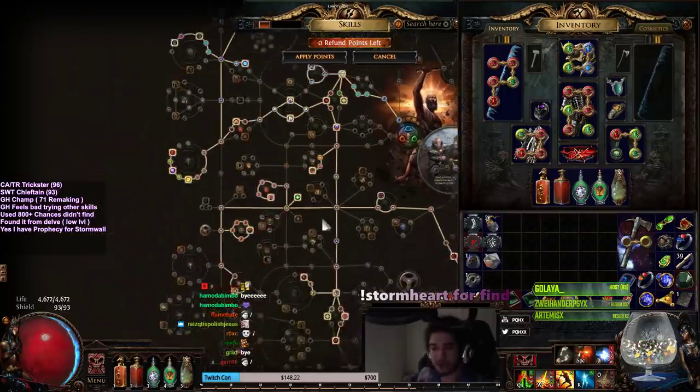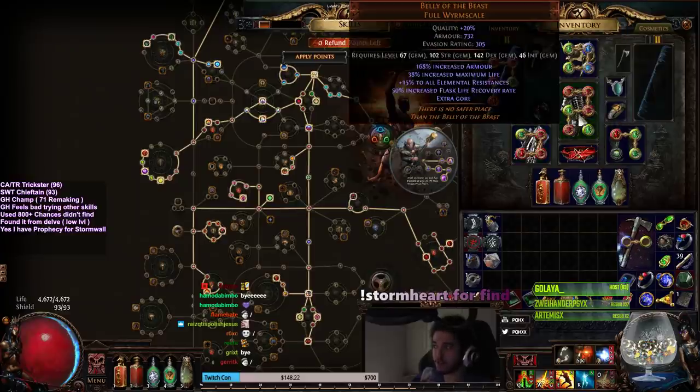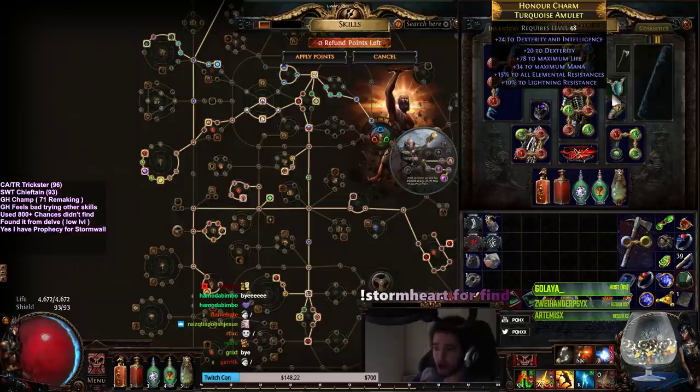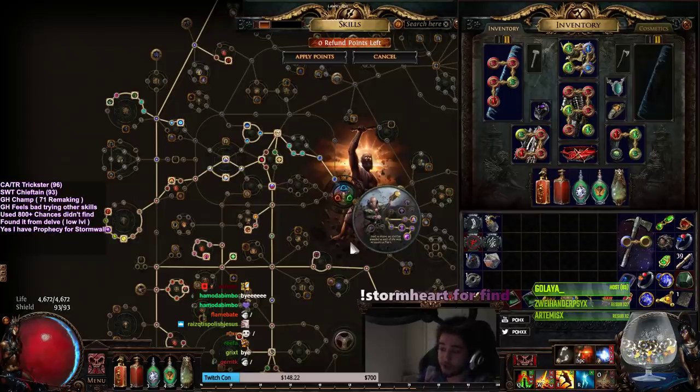Also, this character, like I said before, is not really super optimized. I just have some basic gear on that I kind of crafted and rolled over. So this is garbage. The defenses of this character are really bad right now. I just wanted to see what I could get going with it since I scrapped the Glacial Hammer character.